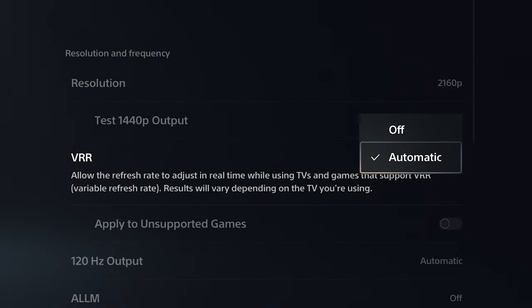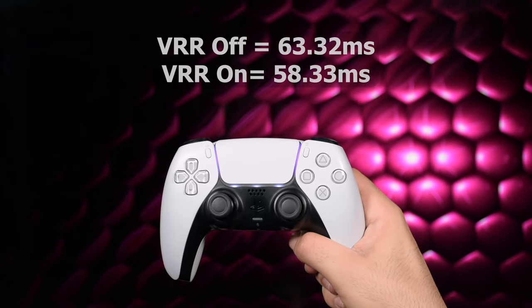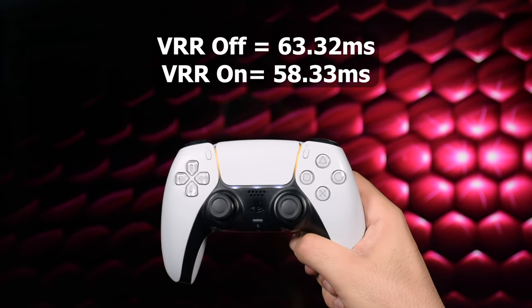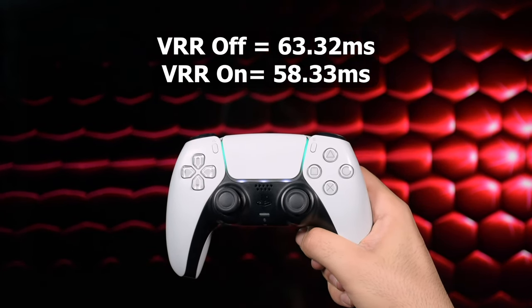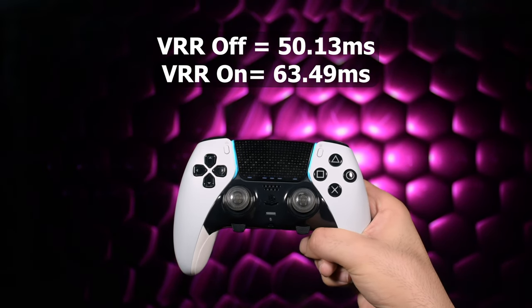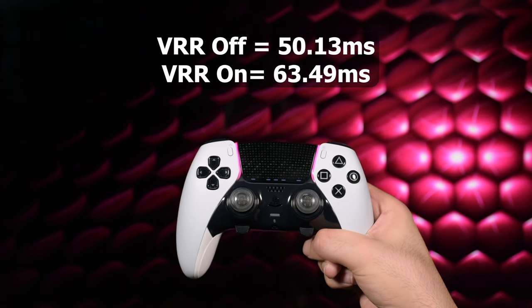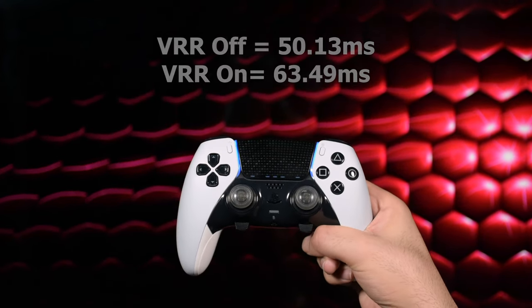Testing VRR on vs off: DualSense input lag with VRR off is 63.32ms and with VRR on is 58.33ms. DualSense Edge input lag with VRR off is 50.30ms and with VRR on is 63.49ms. So VRR on helps DualSense but hurts Edge.